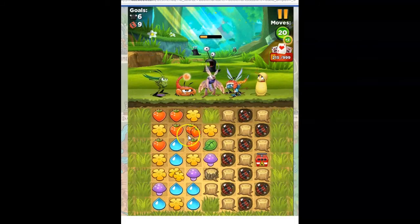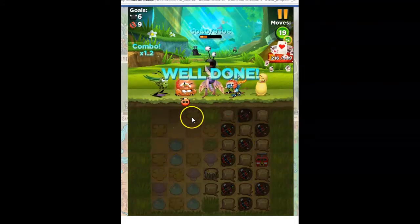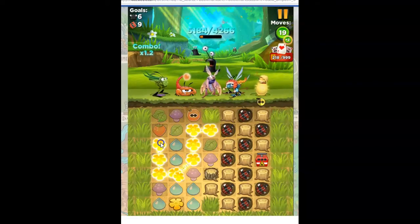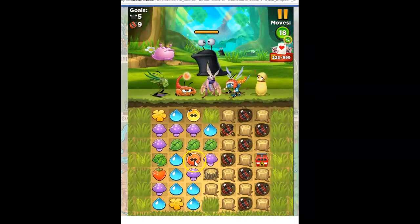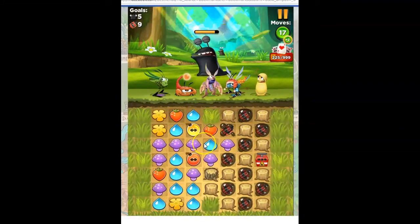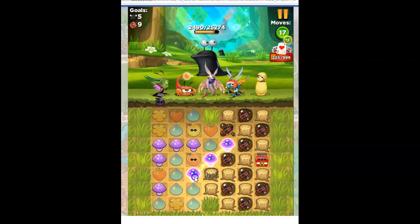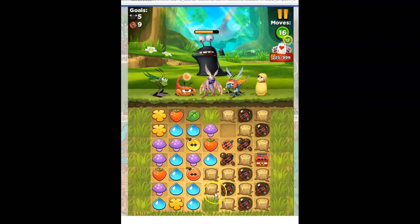We're getting close to a bomb opportunity. There we go. Now I don't have much red on the board — I just moved all of that around. I've got this well aligned, so when I get some... oh, look at that, I've got another one. I think I'm just going to take this and open things up, because I do need to get dynamite that's active. It'll be better for me.